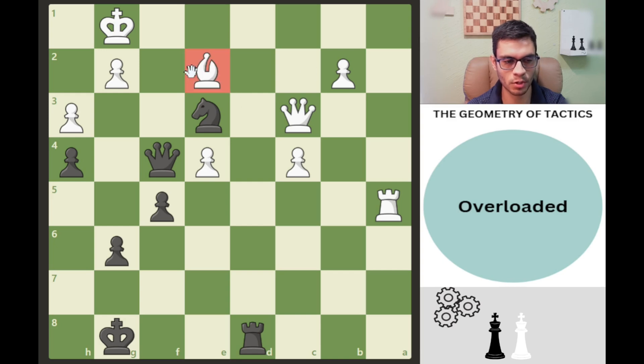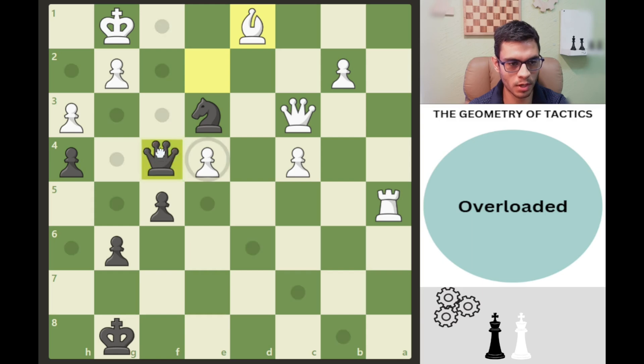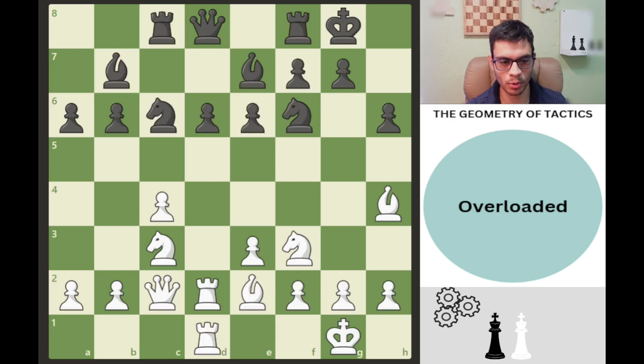When looking for overloaded pieces, another clue is undefended pieces. This bishop is undefended, and with black we want to deliver checkmate. If we can remove this bishop from its defensive task — it's defending f1 and doing too many jobs, defending two squares — we can deliver a check on d1 with the rook. If bishop takes, this is mate in two. King moves and this is mate.